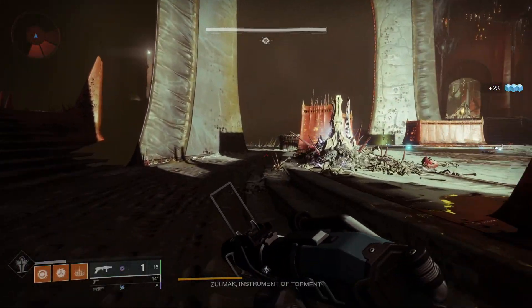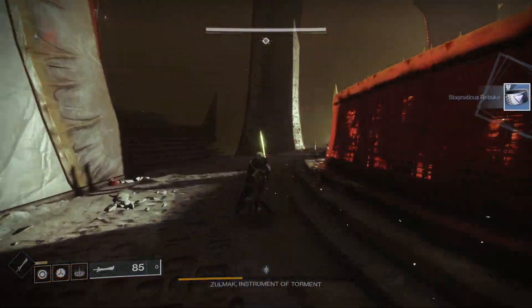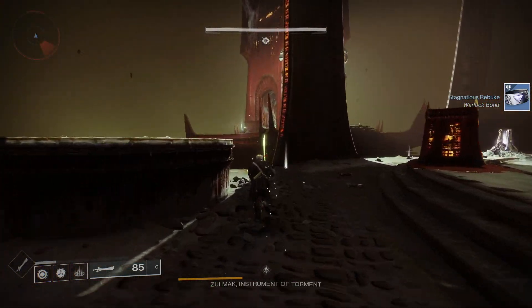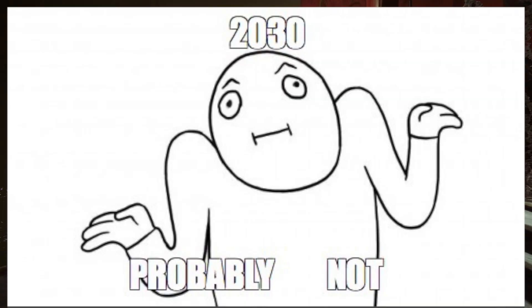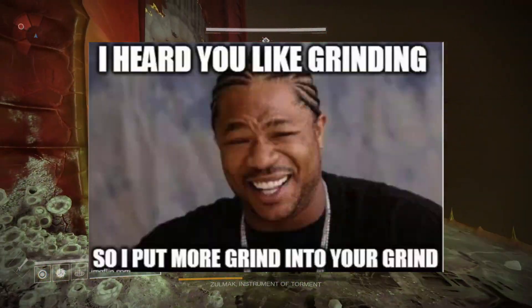All this stuff goes to the Content Vault. Probably sometime in the future they will return some of the most memorable maps and raids. But what does it mean to us? Exotics that are obtained through these activities will be added to other sources at a later date — maybe in 2030, or in Season 45. So for us, it's time to grind some exotics.